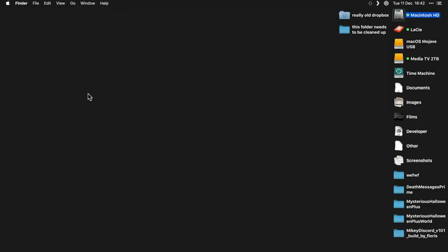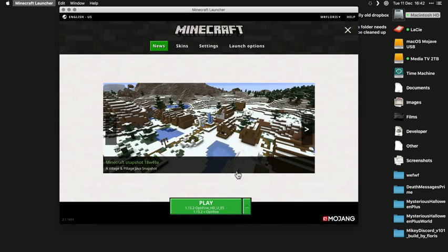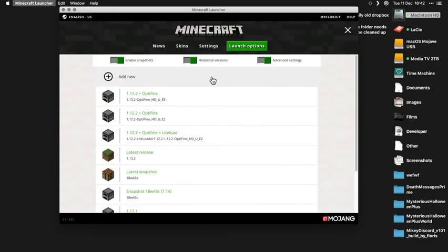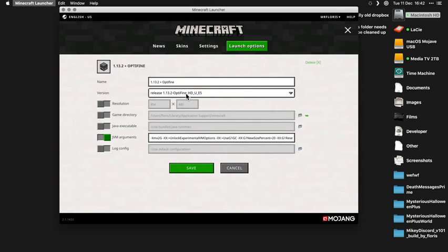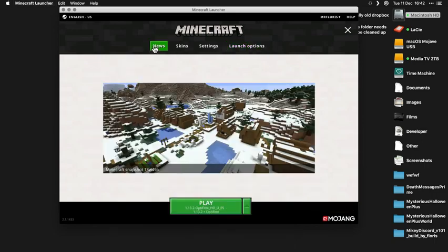So let's go test this. Let's go into Minecraft. I'll show you what to do. Once you've installed it, make sure under launch options you go to your 1.13.2 profile plus OptiFine. If you have it, otherwise create it. And make sure that the E5 one is the one that you have selected. And then play with that one.